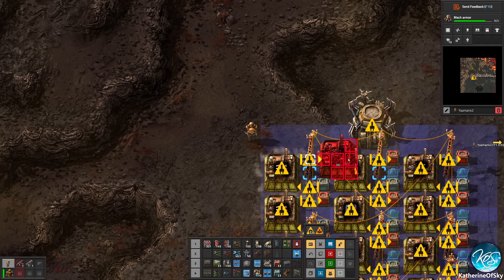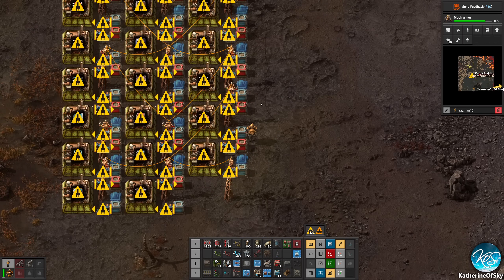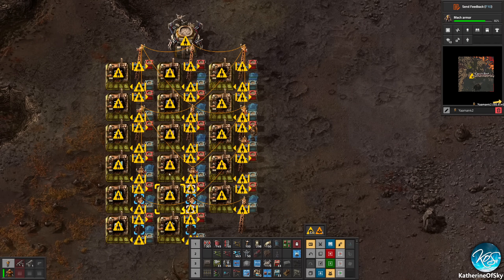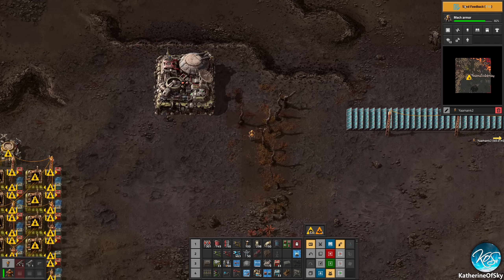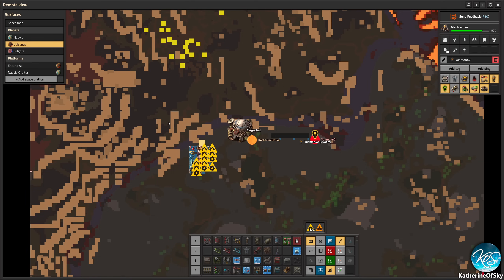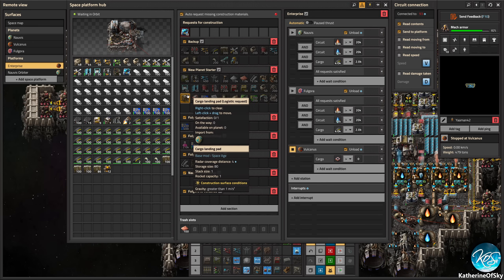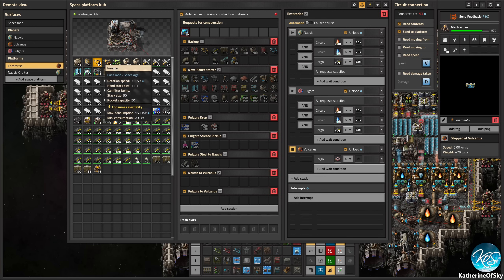So in my blueprints, I've divided this mall into two pieces, so that you can put down the pieces that are most important first — as in assembling machines and inserters and stuff. That is the most important. We need to do the research on stuff. Has the ship finished offloading stuff? Yes, it has. So we're going to send this — actually, let's send those copper plates down, and maybe some repair packs and some inserters, and it can get more when it goes home.